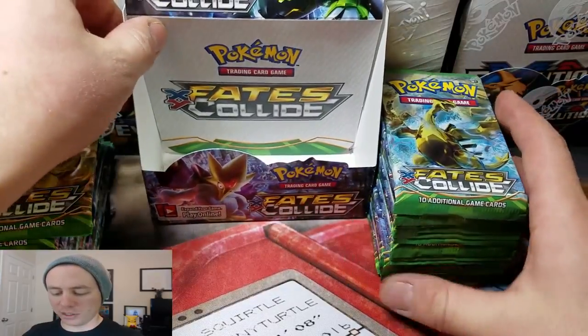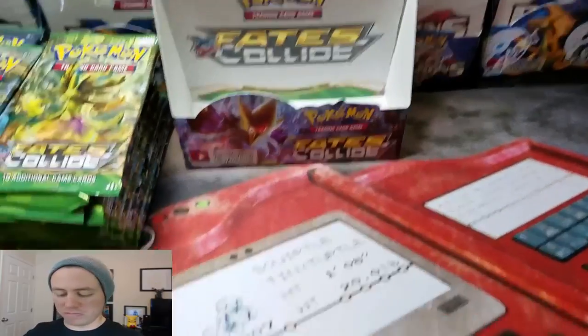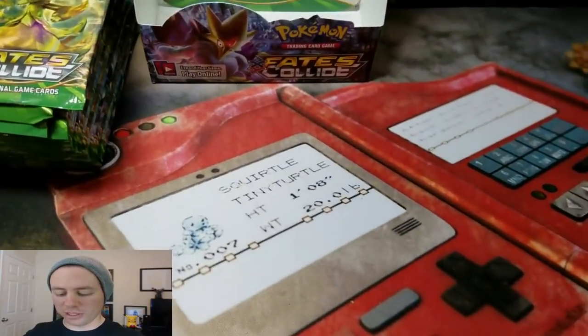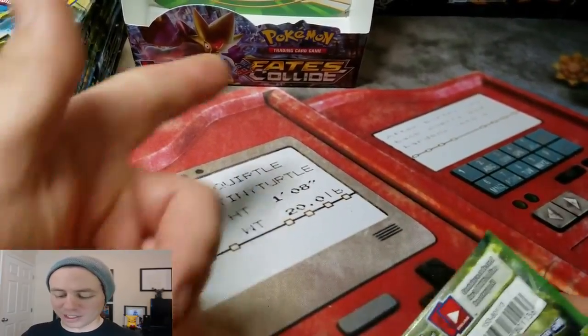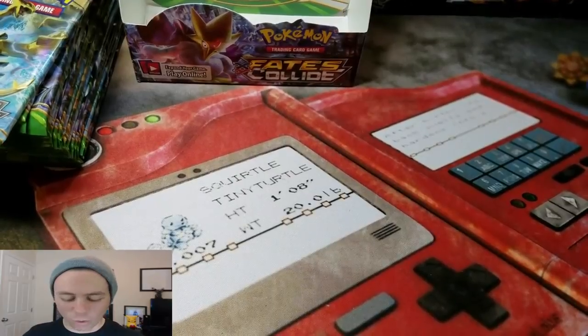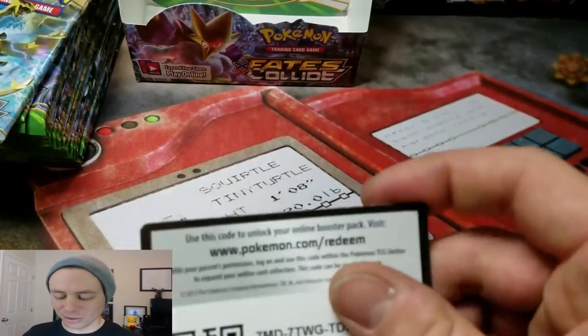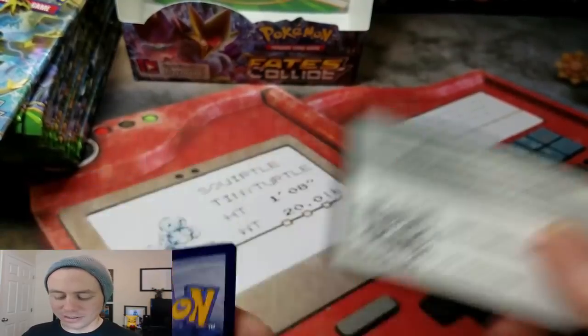So I'm going to set this to the side and we're going to just breeze right through this. Do you like my new playing mat? I've got the Pokédex with the Squirtle — Tiny Turtle, 20 pounds? Squirtle is 20 pounds. So there's a code card for you guys.